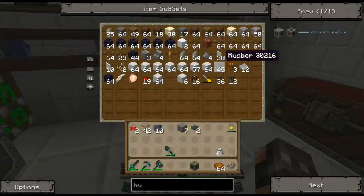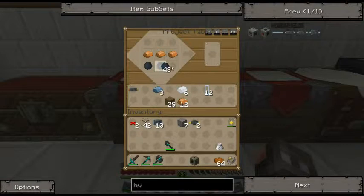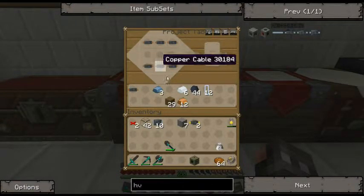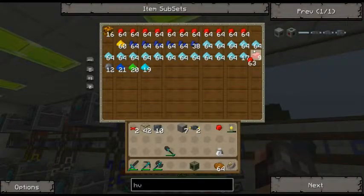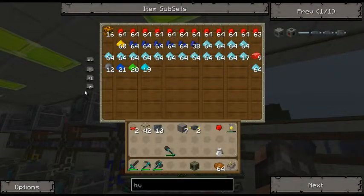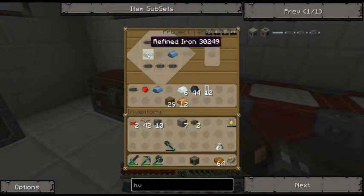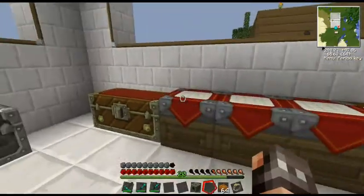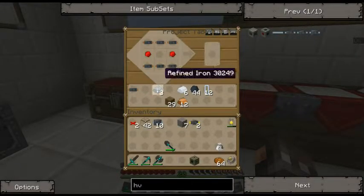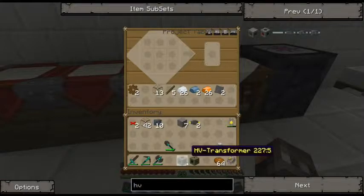We are receiving rubber — geez, that's fast! All this effort just to make an electronic circuit. Refined iron and then redstone over here — sort it out. Redstone on the sides, iron in the middle. Circuits — finally, electronic circuits. MV or HV transformer done.